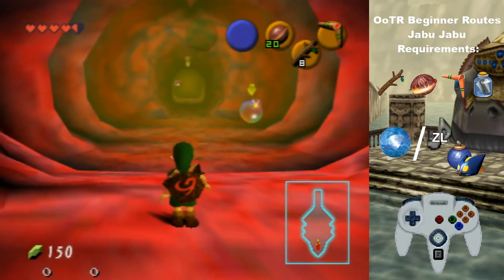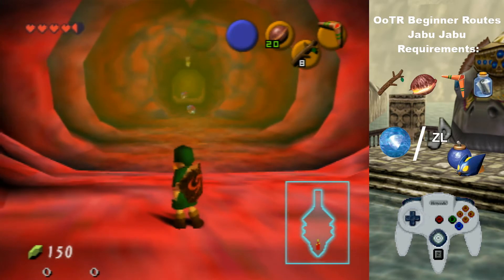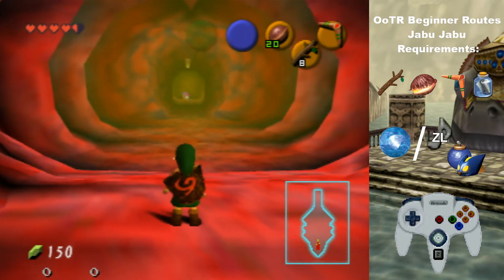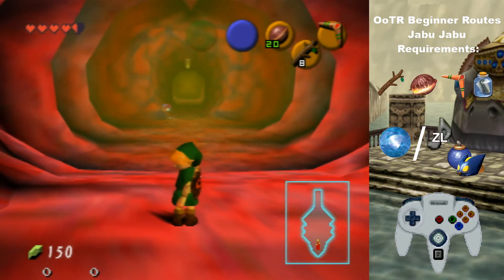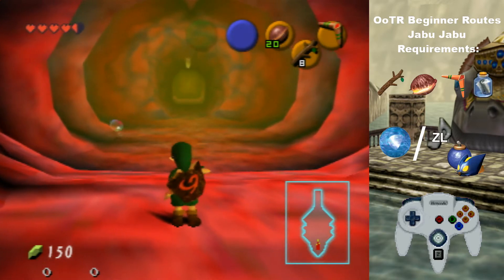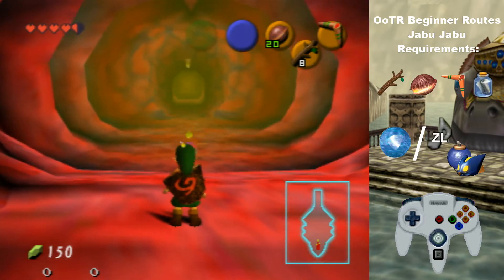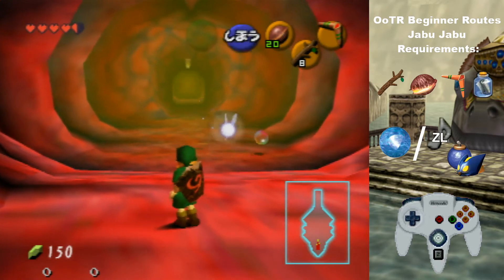Some of the prerequisites to get in here: you have to have Ruto's letter, you're going to need boomerang to full clear it, and to get to Jabu Jabu itself you're either going to need to use silver scale from Lake Hylia into Zora's domain, or have some kind of explosives plus Zelda's Lullaby to get through the waterfall if you're not comfortable using the chicken to clip in behind it. Not everybody knows how to do that, but that would be breaking logic.